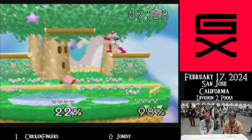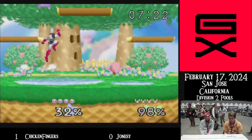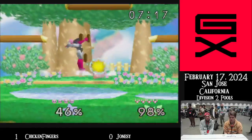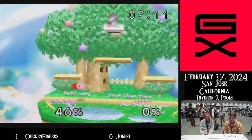You do want to mix that up — you don't want to just always be back airing, you can counter that. Flies in with the forward air. Kirby knows, just face backwards and up tilt. Nice pivot forward smash — gets him all the way to the other side.